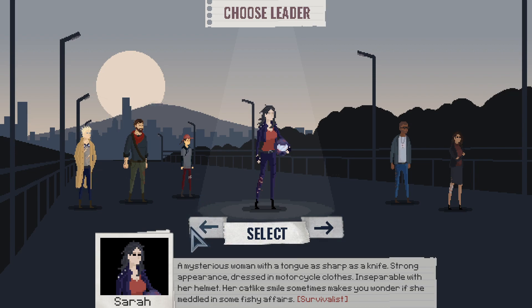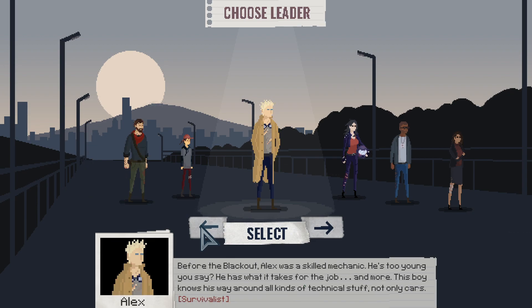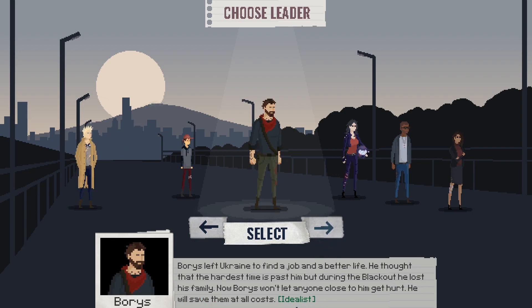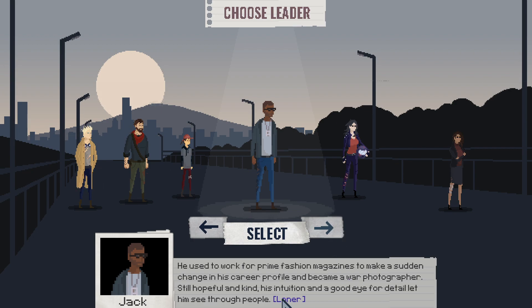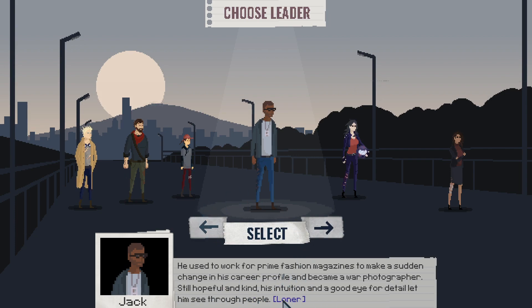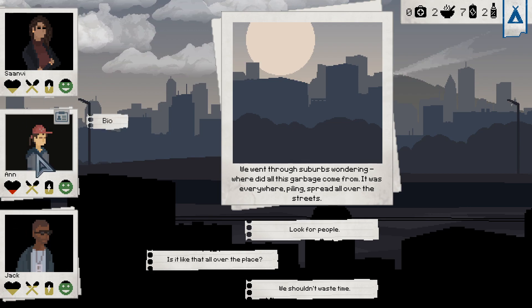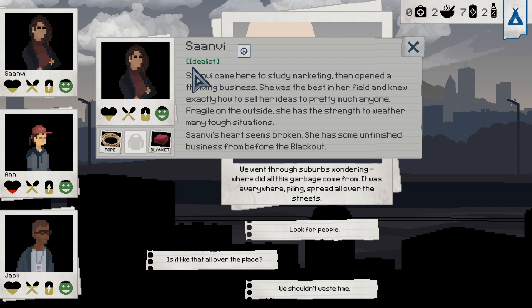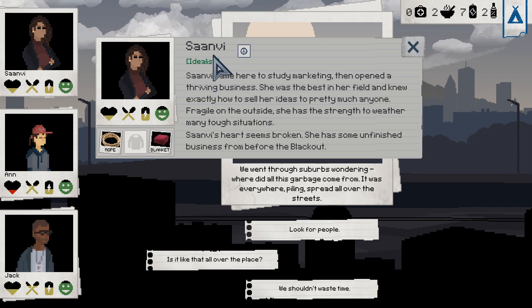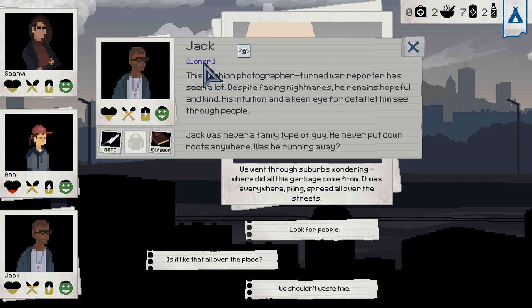First, you need to select a leader — you can select only one, and the other two characters will be random. Each character has different abilities: there's a survivalist, an idealist, and a lunar one. Each character's abilities influence some choices during the game. Once you've selected your team leader, you'll play with that character and two additional random characters from the character pool.